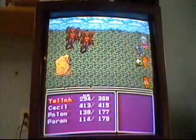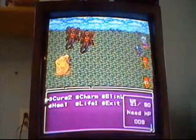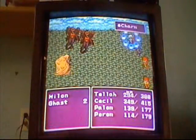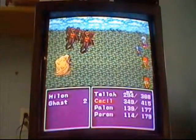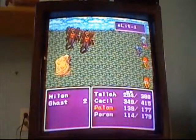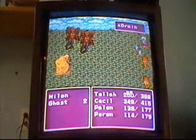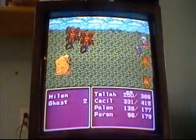I'm continuing on with the Milan battle with two zombies left. Charm doesn't really do anything, I find, so it's kind of a waste. I don't know why I used it — I didn't know what it did. They just drain your HP, but not enough to really worry about.